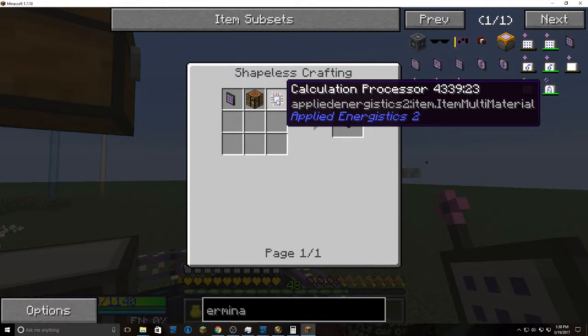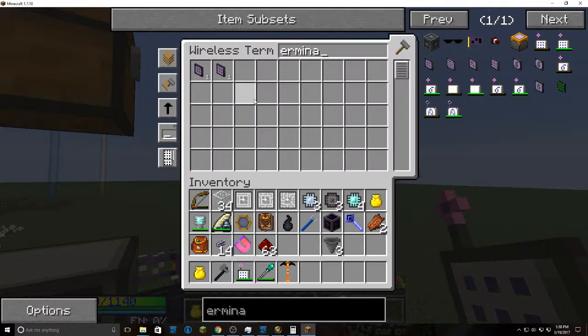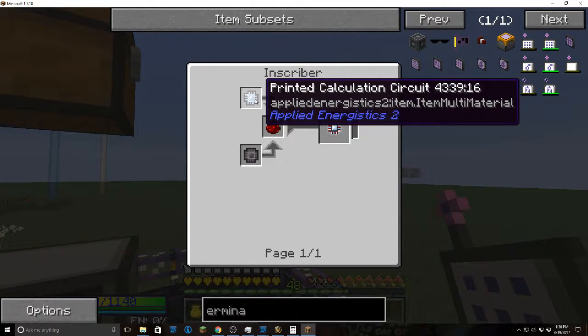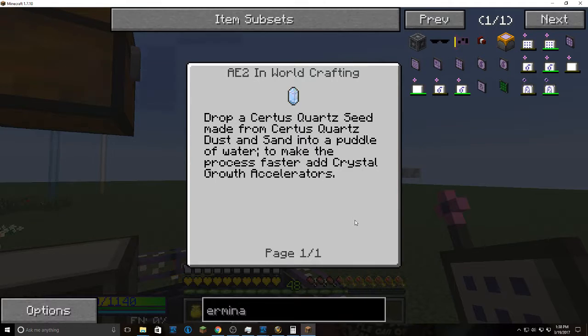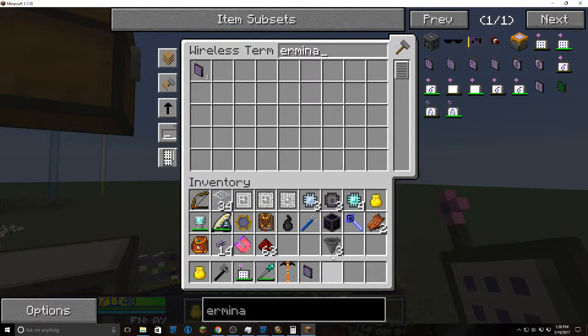To make a crafting terminal, you're going to need a calculation processor and a crafting table. For the calculation processor you need a printed calculation circuit, which takes a pure certus quartz crystal. Take certus quartz dust and drop it into a puddle — it'll take about 50 minutes of sitting there, and the chunk has to be loaded for it to work. Then you can make yourself a crafting terminal.